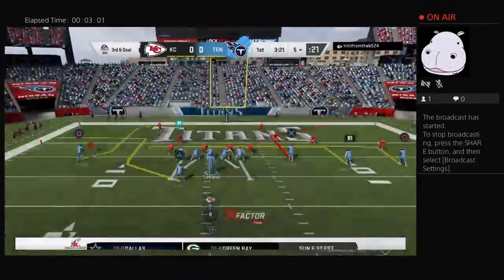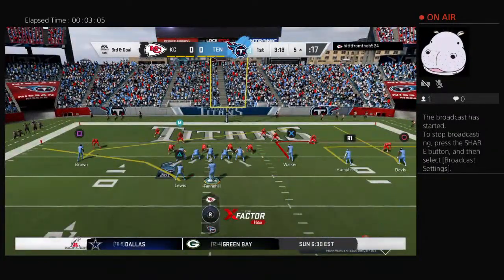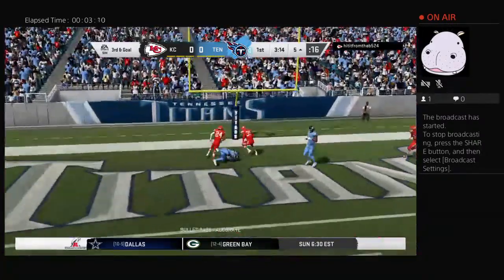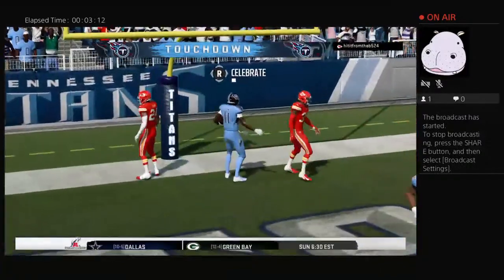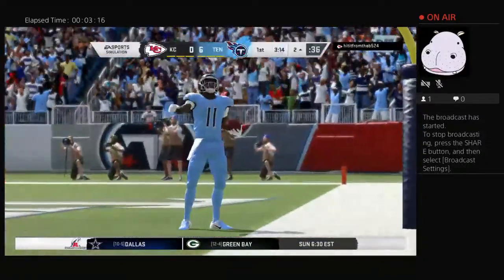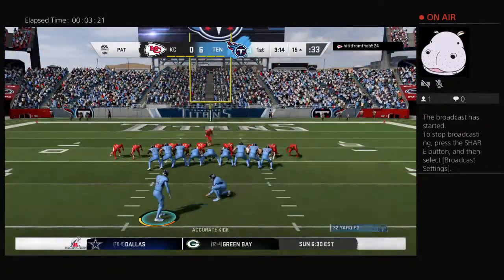The short field shrinks even more with the type of bodies they brought in on that play. Those extra tight ends weren't able to secure their blocks, and that one ended up going backwards. And it's caught in the end zone. Touchdown, Tennessee. A.J. Brown there to make the grab, and his guys are able to strike first.